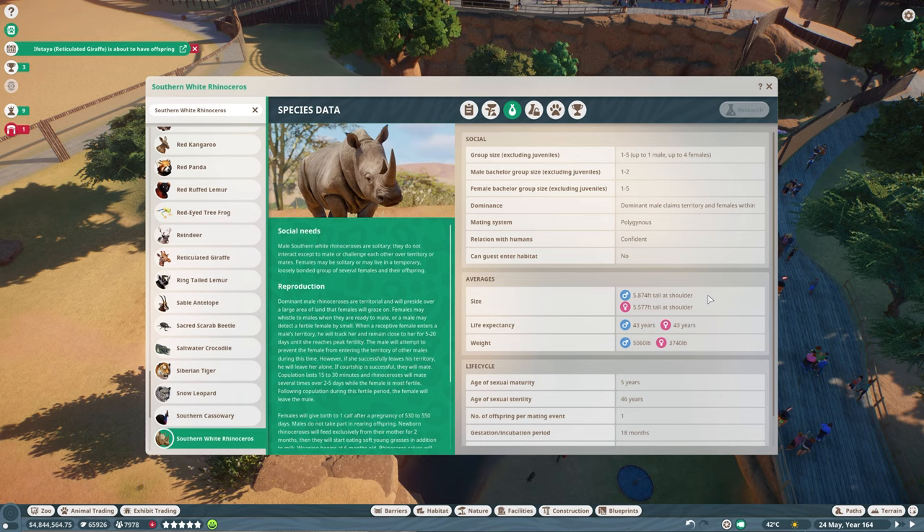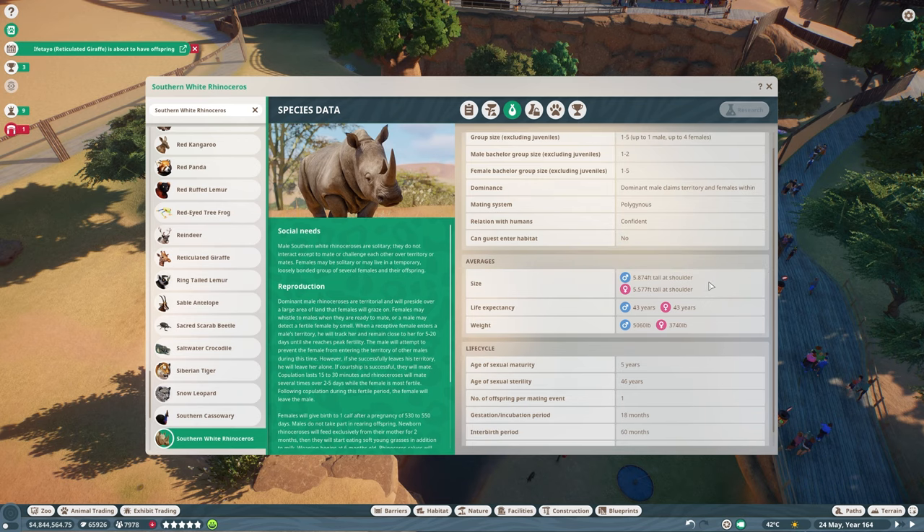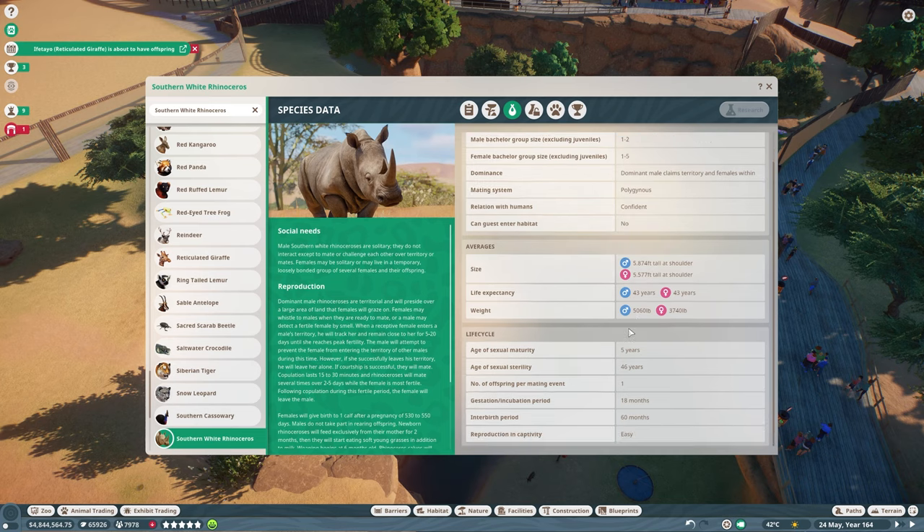The size average for males is 5.874 feet tall at the shoulder, and for females 5.577 feet. Life expectancy is 43 years across the board. Weight averages 5,060 pounds for males and 3,740 pounds for females — a massive discrepancy. Age of sexual maturity is at five years, sterility at 46 years. That always throws me off — it makes perfect sense, because life expectancy is an average so obviously many rhinos live well past that. Offspring per mating event is one; gestation is 18 months; interbirth interval is 60 months; and reproduction in captivity is easy — and also very adorable. Well, the results at least.